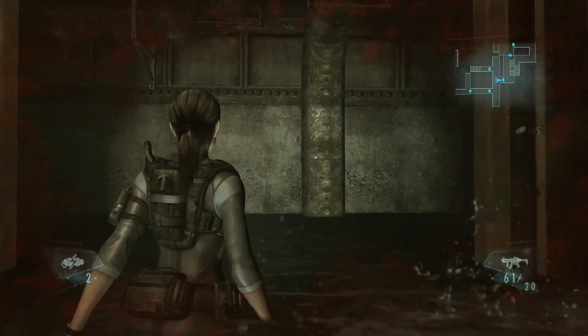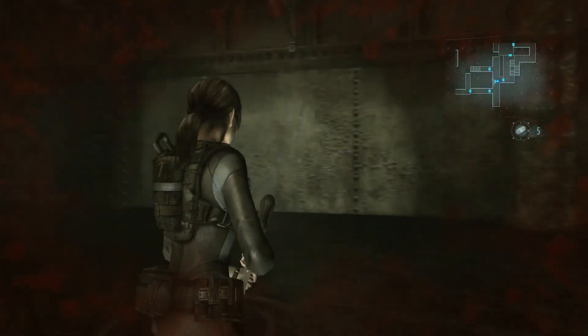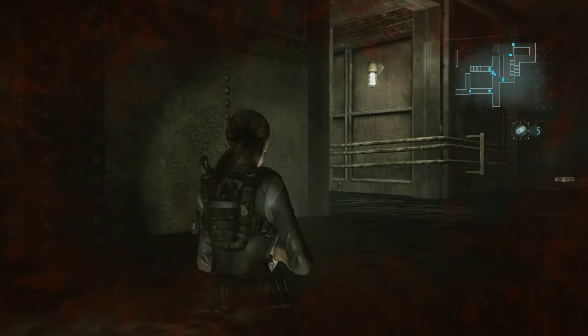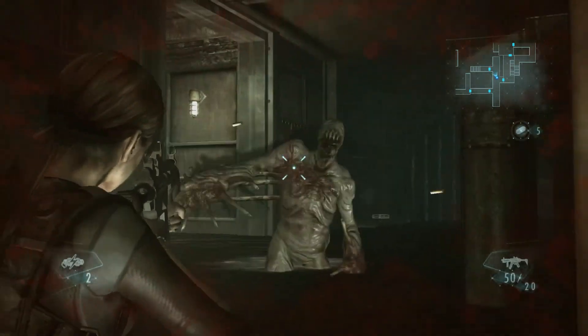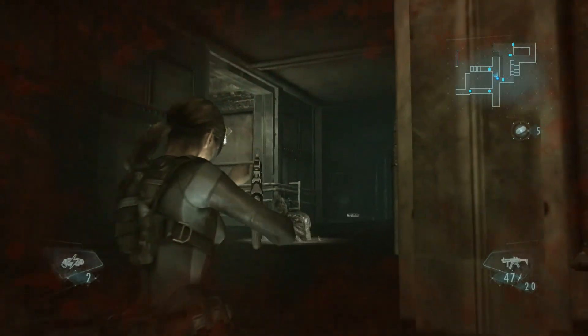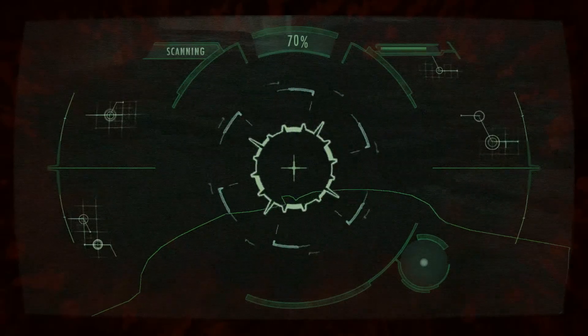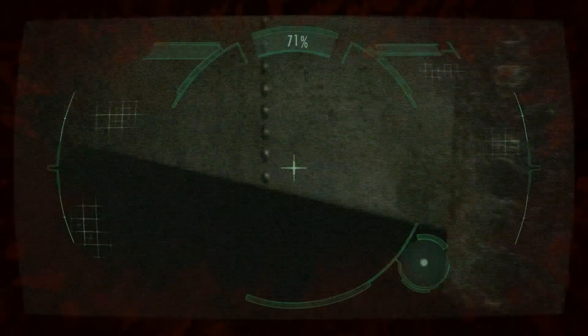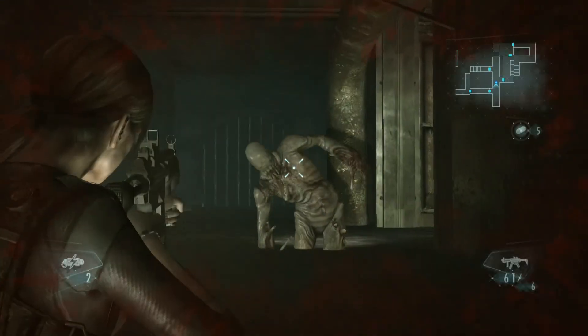Nothing to worry about. In this room I also get another set of dudes. Trying to scan him first. Nope. Alright, so where was that gear door — or rather, what is the fastest way to get to the gear door? Or should I call it the cog door? Give me one. Ten points for scanning while he's alive. Neat.